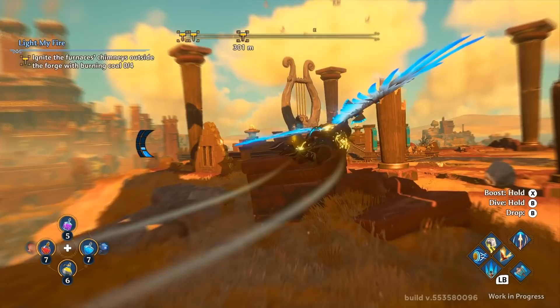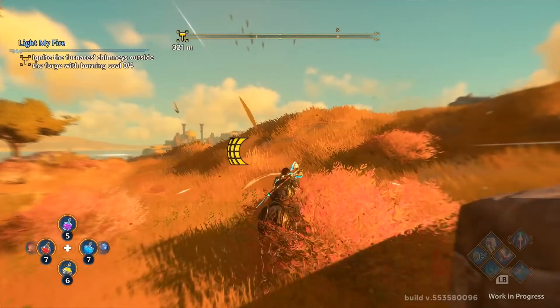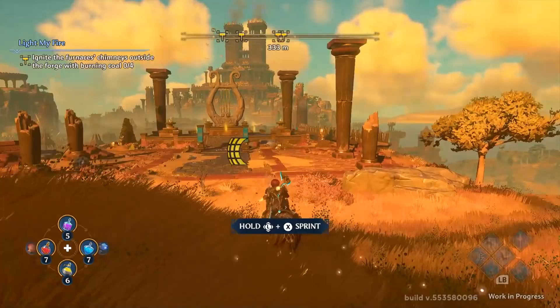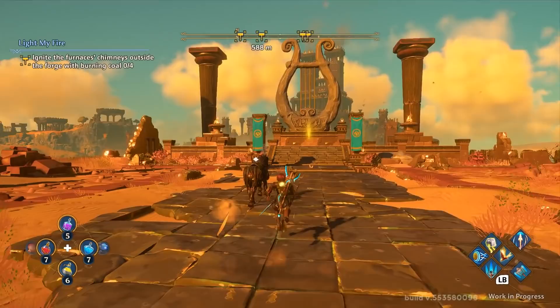Then I started heading to the furnace. It was kind of far away and gliding alone didn't quite cut it — that's when I learned about the mount system. Essentially you have this mount that you can call in at any time as long as you're on the ground, and it's got its very own stamina bar for sprinting. This makes ground travel a little bit quicker, although whenever possible I just try to glide. When you have wings, why the hell wouldn't you use them?